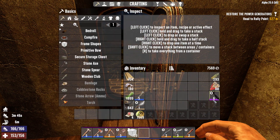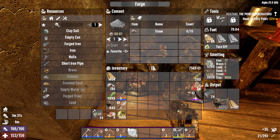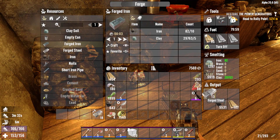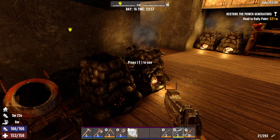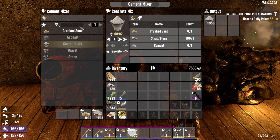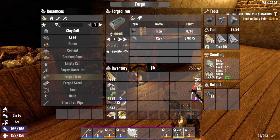So, basically, all I've done off-camera — I'll show you real quick. I went and mined about 24,000 iron, and I'm smelting it down to make as much forged iron and as much steel as I can. We also got some surplus stones, so we put some stone in there. This one I didn't have enough stone for — it was mainly iron and lead. We've got the concrete mix and crushed sand queued up in both of the mixers. As a byproduct, we ended up getting almost 3,000 lead.